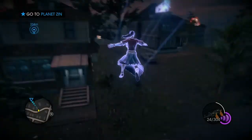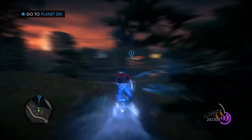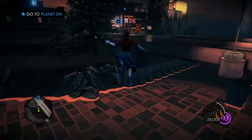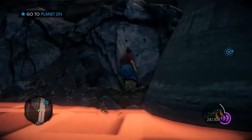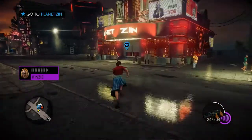I'm flying like Superwoman! Man. Guy. Planet Zin. And I thought Freckle Bitches was tacky. You should be able to hack it from right outside the door. Good luck.